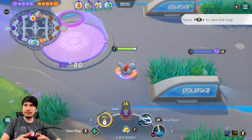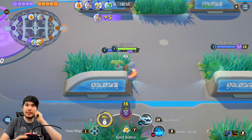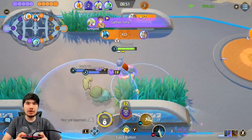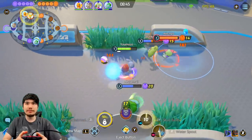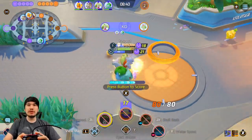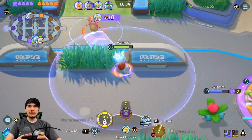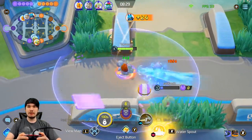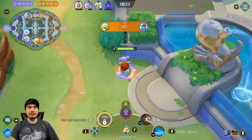It looks like these guys are in position — they have a good plan. I'm going to chill in this bush and wait for bees. Bees come up at 8:50, that's the first objective you contest. I'm going to Skull Bash this guy into my Water Spout — Water Spout does tick damage and if people stay in the whole thing it does a ton of damage. Big thing for jungle: you need a score. If you do not score, you will not get your level nine at Dread.